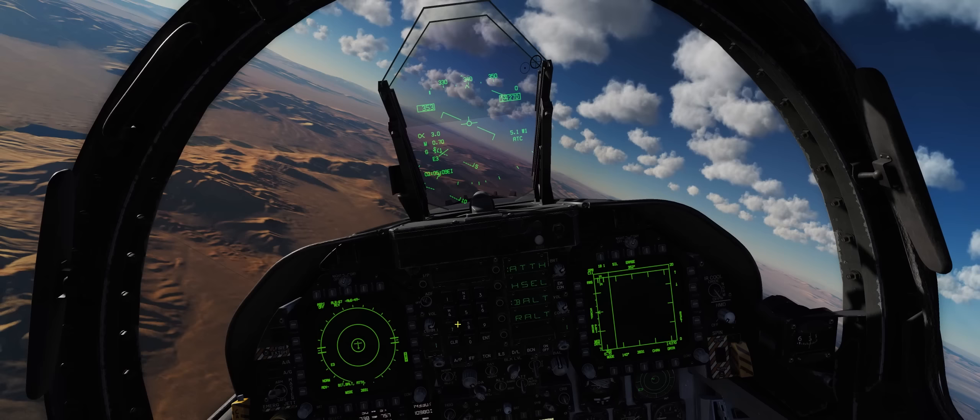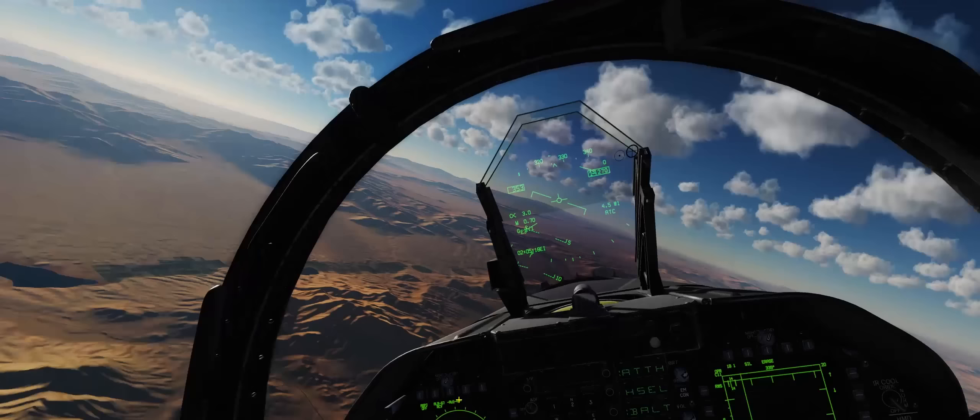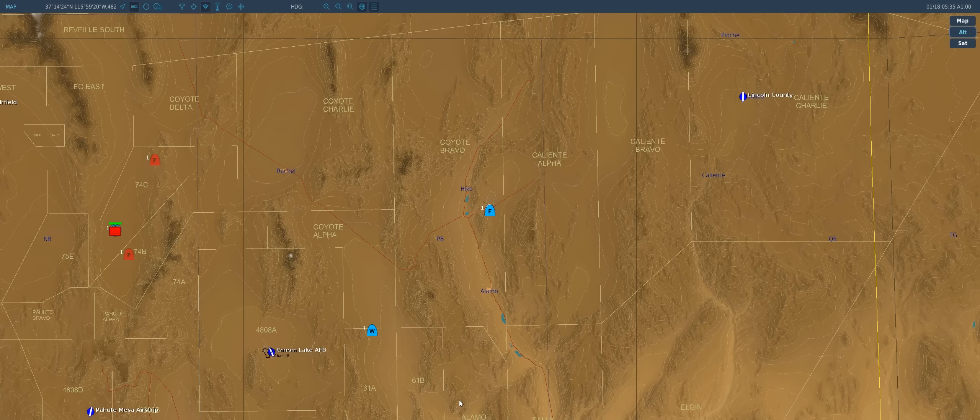The first thing we're going to want to do is actually set our air-to-air waypoint. We'll go ahead and take a look at the F-10 map. We've got our autopilot on so our nice lazy orbit will be held. I can show you guys the situation and what you need to do in terms of mission editing — if you make missions for multiplayer or simply make little practice runs for yourself — in order to make this work correctly.